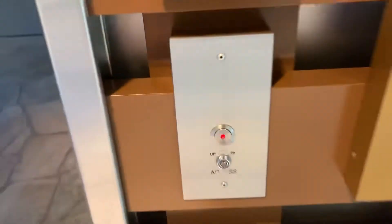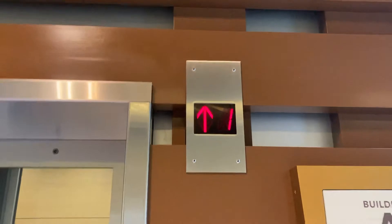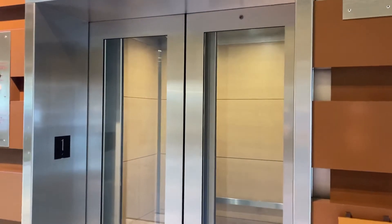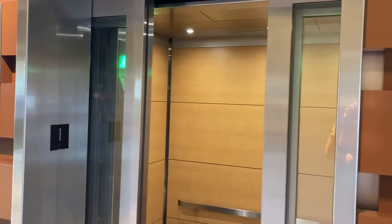All right, this is going to be the elevator of building A for our home shopping center. This was originally an Otis Series 5 and it got modded with scenic doors. Here it is.